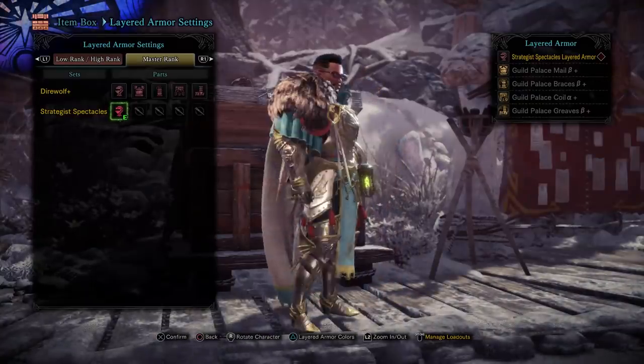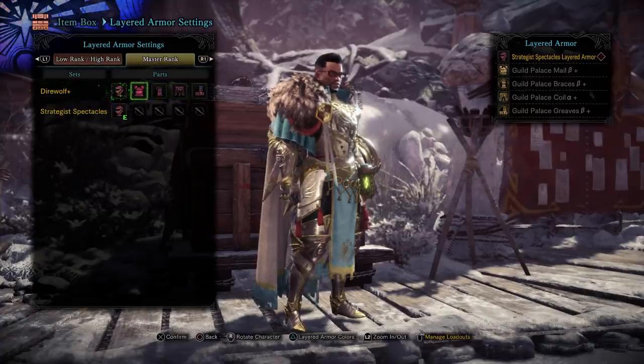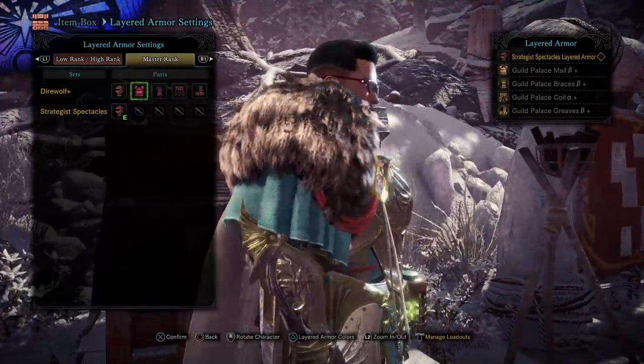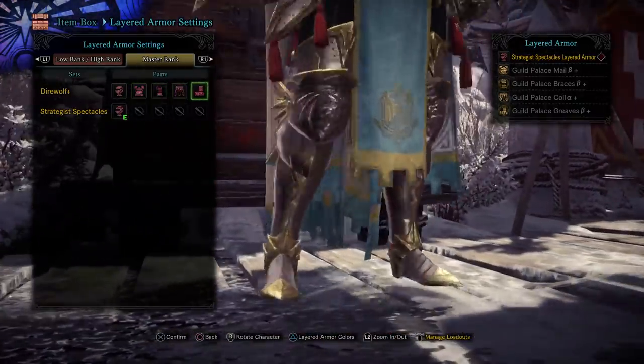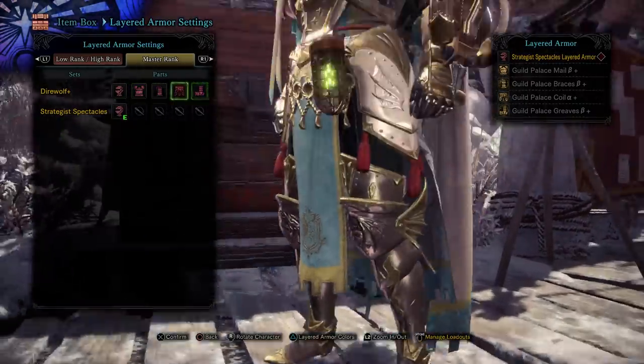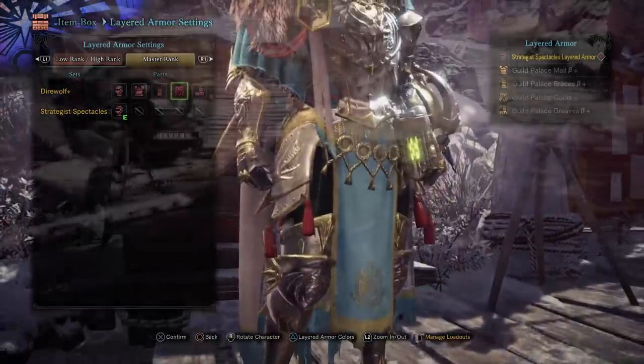It's pretty easy to make in terms of requirements and where you're at in the game, it has some nice mix set potential, and lastly — probably the most important reason — it just looks nice as hell. I mean, come on, look at it. Maybe if everyone starts using it they'll make it a layered option. We've got a nice cape, we've got fur lining — this set is bougie as hell. We need this as a layered option, please!